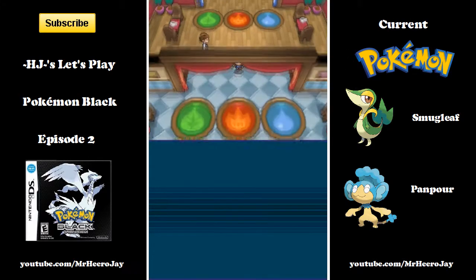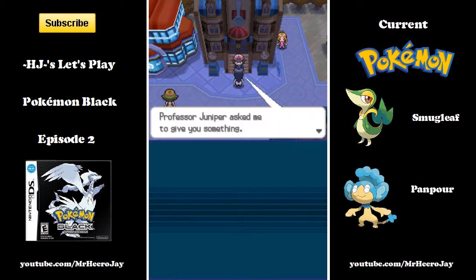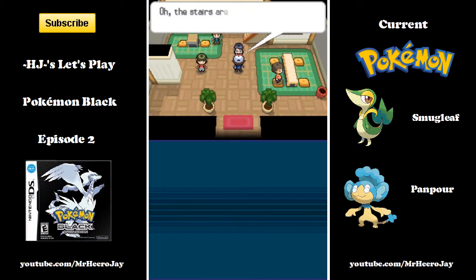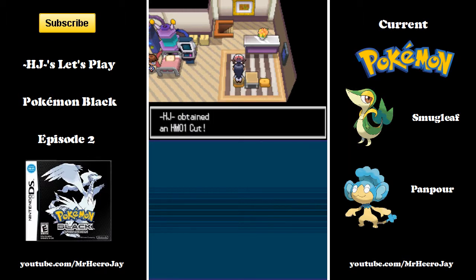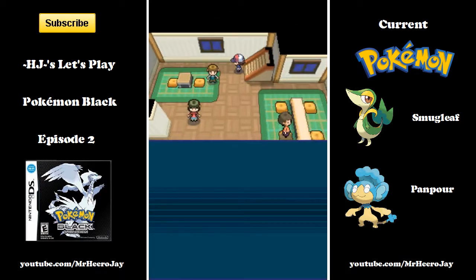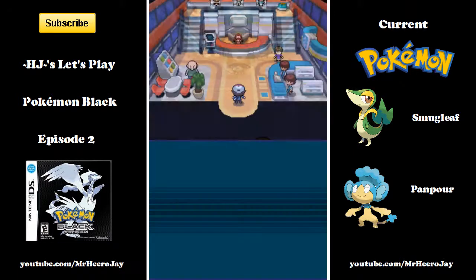SJ wins and we're going to go back and heal up. Pretty flawless day, except we get interrupted by Fennel — the person that's friends with the Professor. Head up to her place and she gives us HM01 Cut. Which is good, because along the way we found trees that we needed to cut, and if you remember when we went to the top right region there was a place we needed to cut through. So with the badge from the Trio and HM01 Cut, we can get through there.